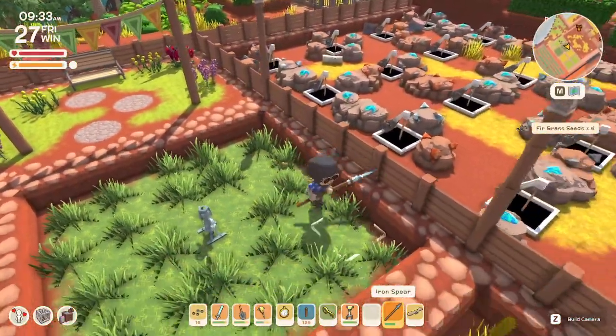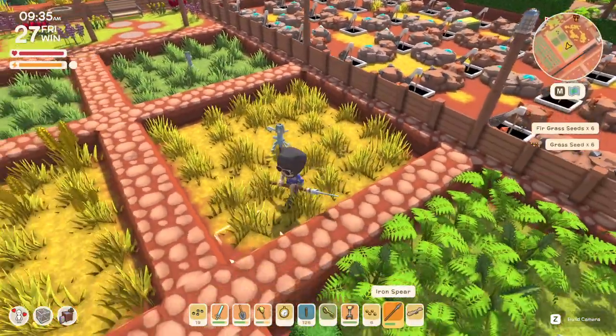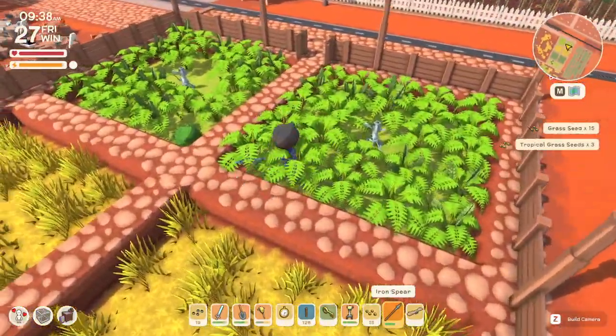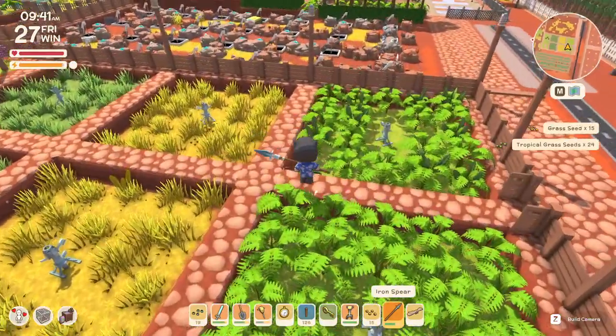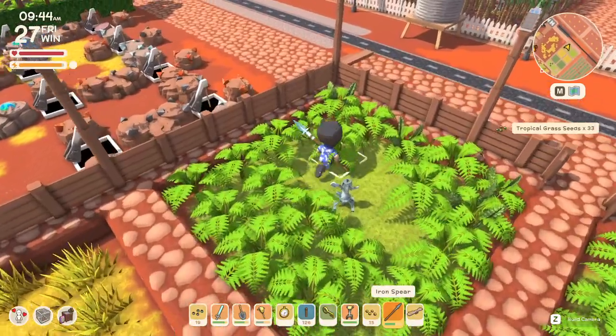We have quite a few seeds through here for fir grass, normal grass seed right through here. And then for the tropical grass seed, it comes in the form of the ferns, and you can see there's larger ferns and smaller ferns here. Shout out to DinkumDev for getting this done in a really unique way — very cool.